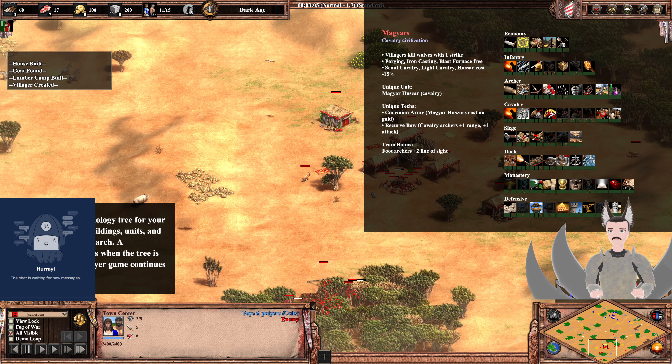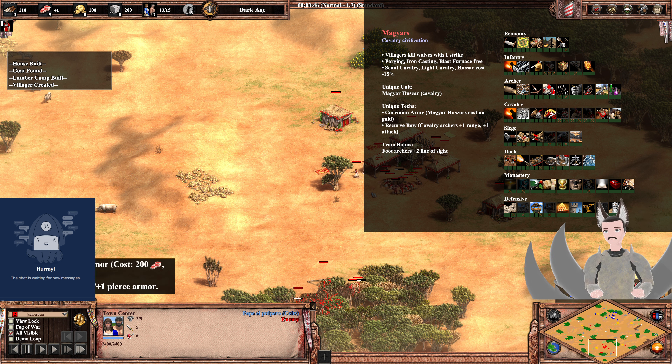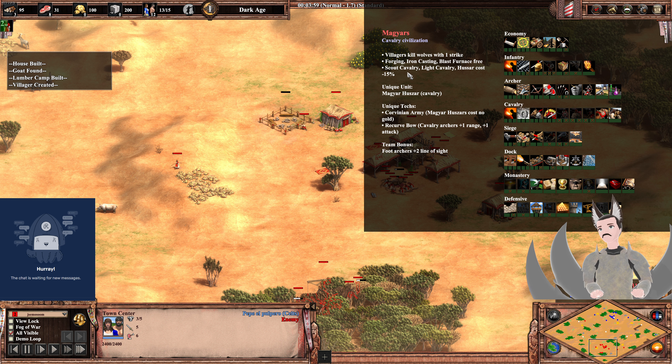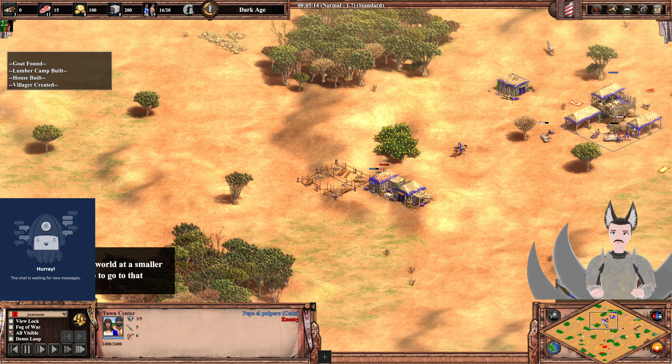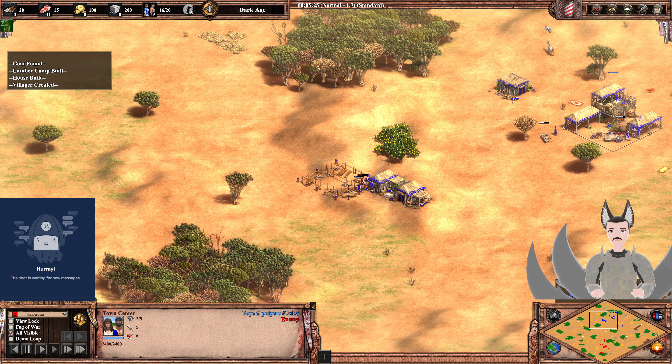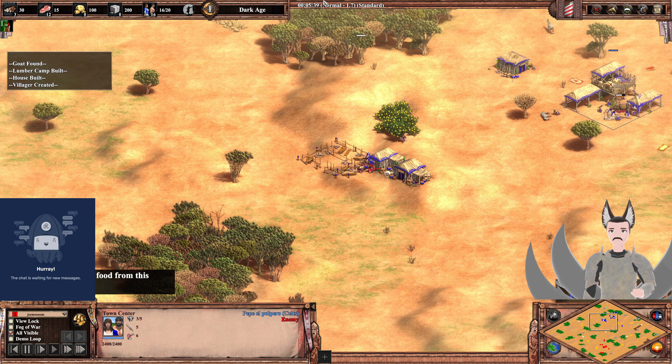Let's cover each player's Civilization Bonuses. The Magyars: Villagers kill wolves in one strike. Cast Iron Blaster of Vernice is free, so he gets free melee attack. Scout, Light Cavalry, Hussars cost 50% less — so cheaper Light Cavalry. Unique unit: the Magyar Hussar. Unique technologies: the core of an army, Magyars become a trash unit, though they still require a castle but are generally better than Hussars. And Recurve Bow — Cavalry Archers get plus 1 attack and plus 1 range, which is quite good.